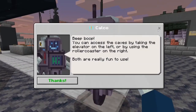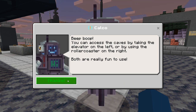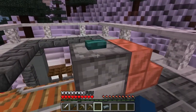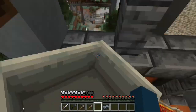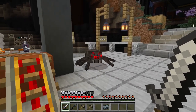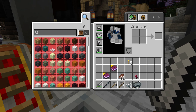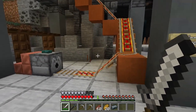You can access the caves by taking the elevator on the left or by using the roller coaster on the right - both are really fun to use. I want to use the roller coaster! I would never go on one in real life, but I want to use one. Whoa whoa whoa! Oh my goodness - get out of here, spider! You can't scare me like that! Oh my gosh!